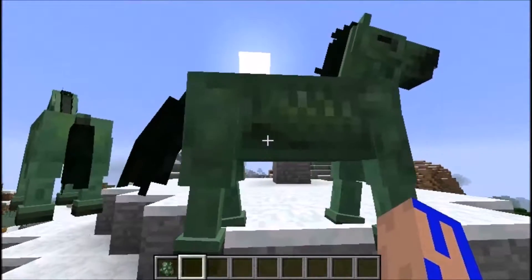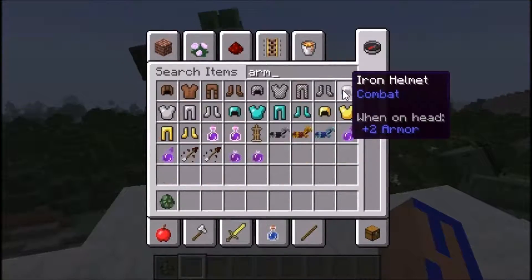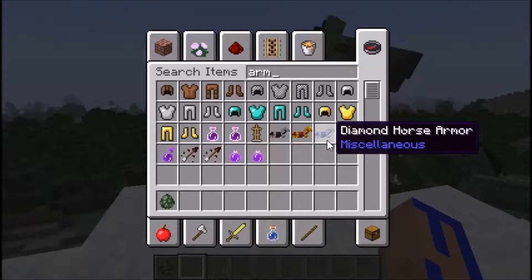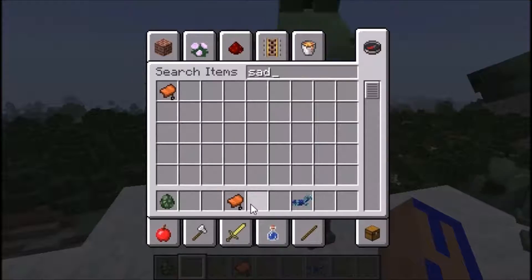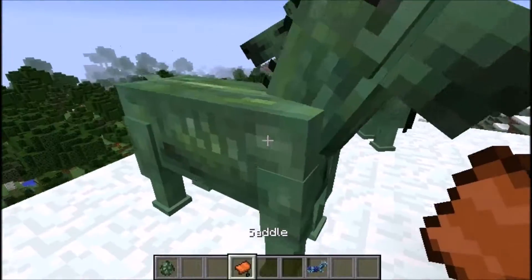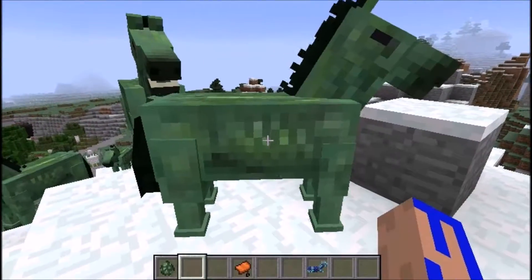I'm going to see if I can ride him. You can't seem to jump on him at all. I'm going to see if you can get some armor onto the horse as well — let's try some diamond armor, maybe a saddle. Maybe you absolutely need a saddle. I have no clue — yeah, you cannot do anything with him at this time.